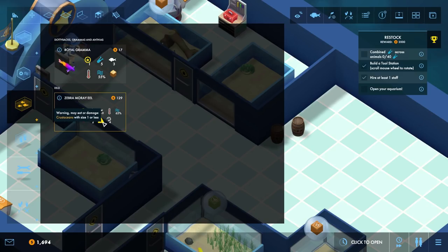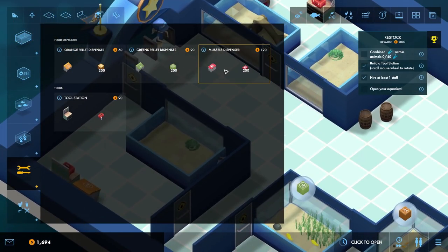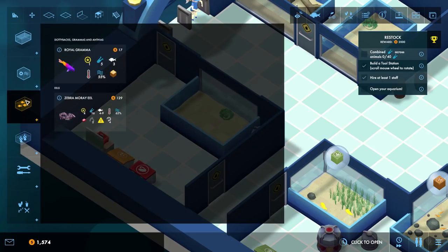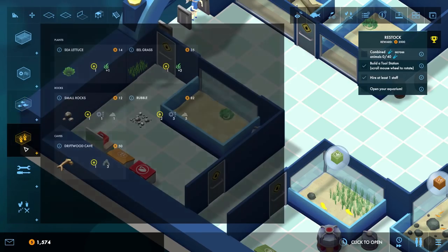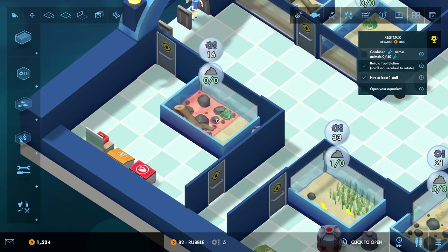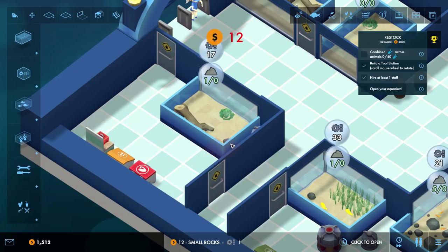The eel — let me check — it eats up to size one damaged crustaceans, and also eats mussels. Can we provide a mussels dispenser? There's lots of extra things. A mussels dispenser should go in. The eels can go in here — I'm absolutely having eels! They need some cave stuff, so a cave thing goes in, and then some rubble. Oh, the rubble is massive! Let's just put some small rocks in there.